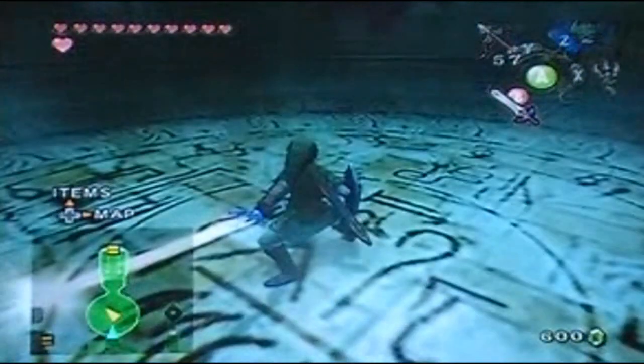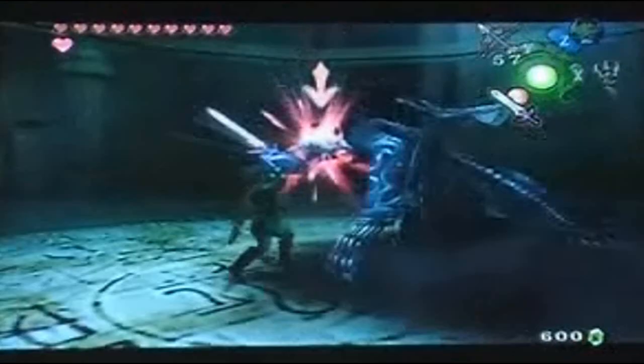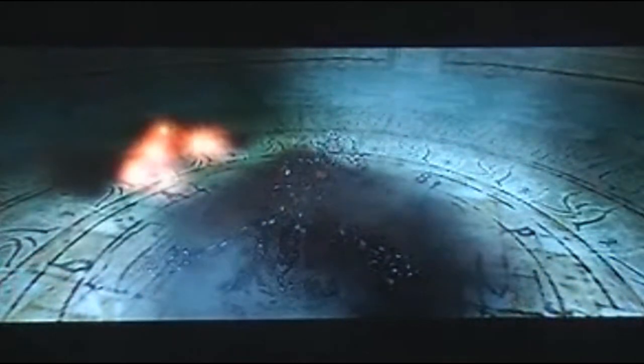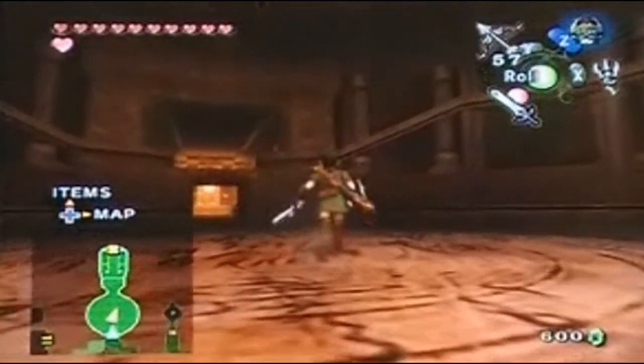You want your bow and arrow for this part. He's going to round up there - he'll just come down and try to attack you, but you're just better off shooting him with the arrows. And that made it look a lot easier than it actually is if you don't know what you're doing. Yeah, he didn't even have a chance to attack me. That's how easy that mini-boss is. A lot easier than those enemies in Final Fantasy XIII.